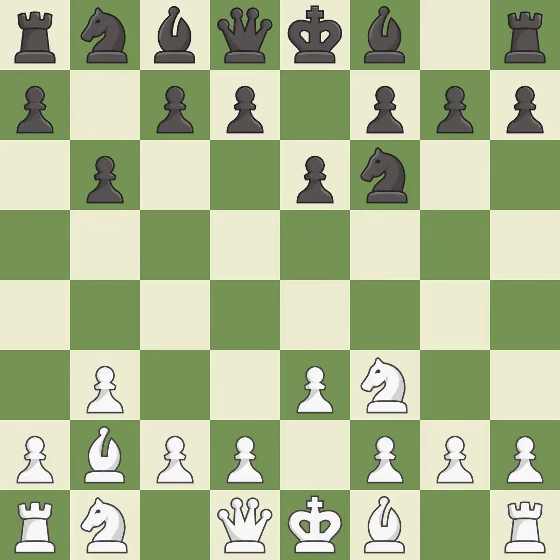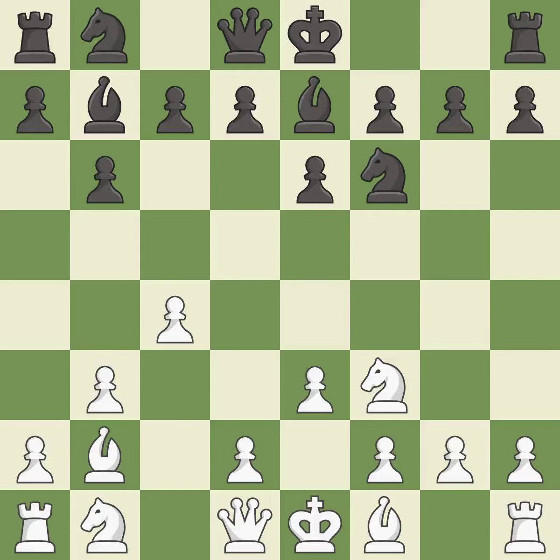This activates a knight by developing it off of its starting square. This fianchettos the bishop by placing it on a powerful diagonal. This develops a bishop off its starting square, getting it into the action. This activates a bishop by developing it off of its starting square.